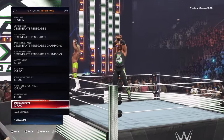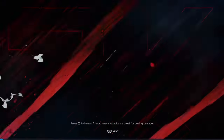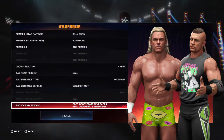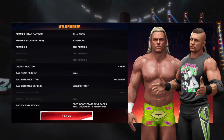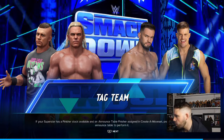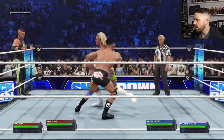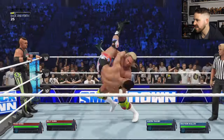And it's that simple — how to get the New Age Outlaws on WWE 2K24. So, now we have them on 2K24, let's do a quick gameplay. I'll play as the New Age Outlaws and we'll go up against Austin Theory and Grayson Waller, non-title, just for a bit of fun. Now you can see what they will look like as in-ring competitors.